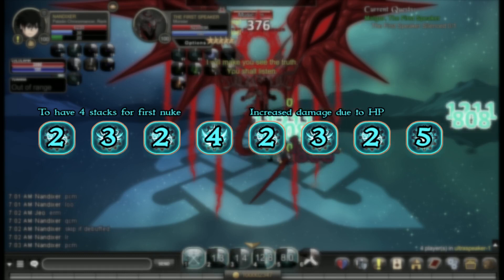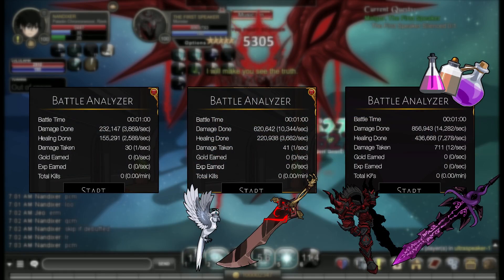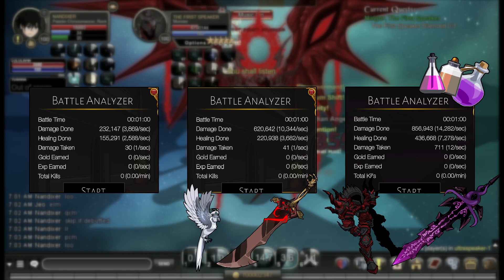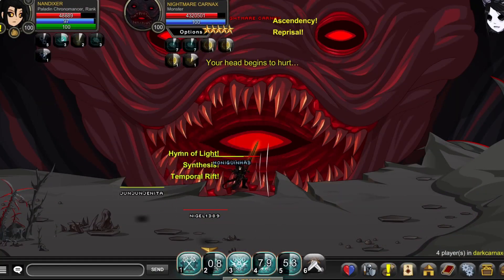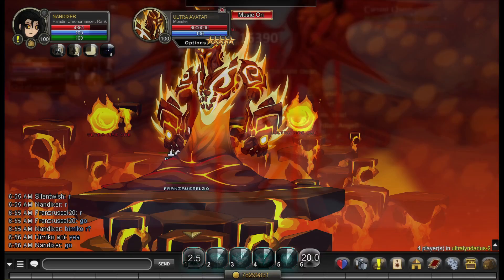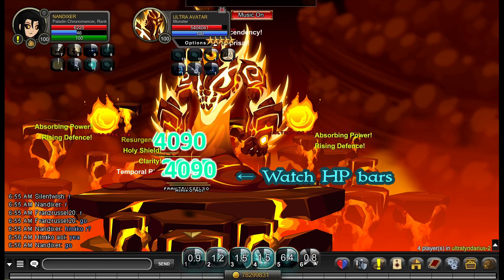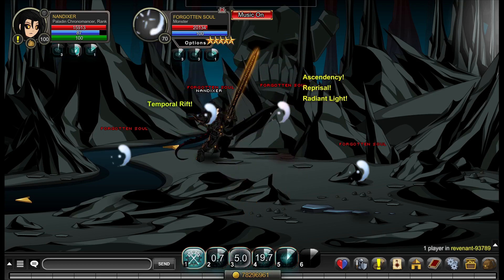When 4 is on cooldown, just spam your skills. The damage output of Paladin Chronomancer is actually pretty weak — not just for a Chronomancer, but for a class in general. The one exception is monsters that increase your maximum health, namely Dark Cornex. If you're looking for a Chronomancer nuker, this class isn't it. That said, Paladin Chronomancer is really tanky and you're usually going to be at full health. It is not a farming class — single target, short range attacks, do not use for farming.